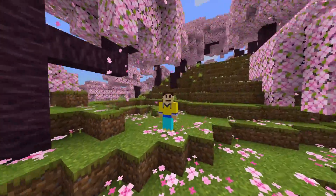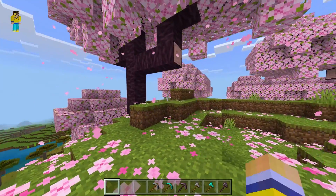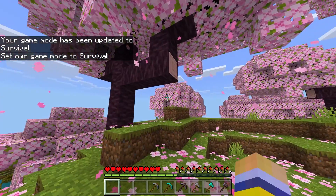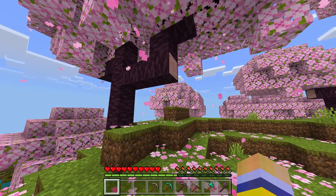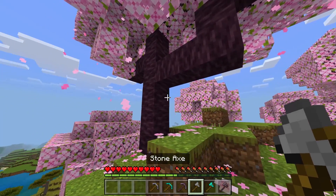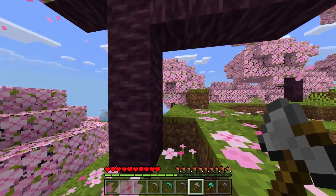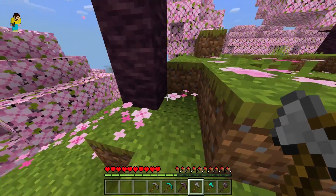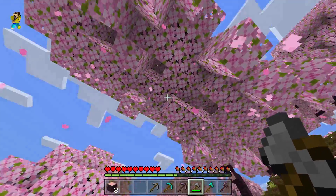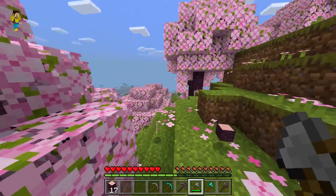Here we are in the world at a beautiful cherry grove. In my inventory I have a few different axes and pickaxes to demonstrate vein miner. Starting with the axe — we have this cherry tree here. All you need to do is crouch and break, and it will break all the wood in the cherry tree at once. Just like that, I've harvested all the wood in one go.